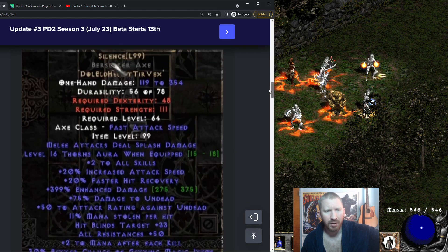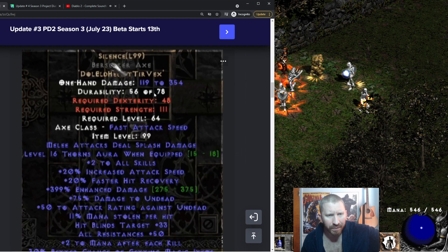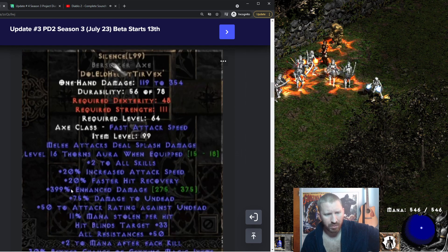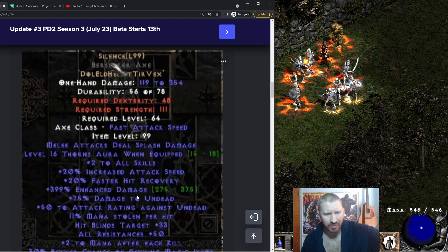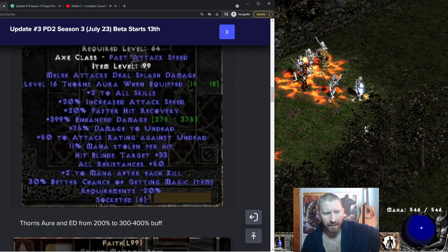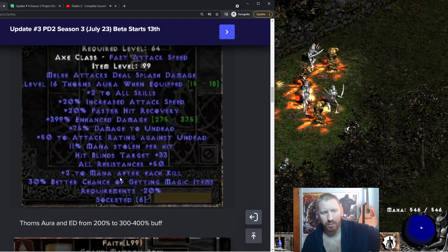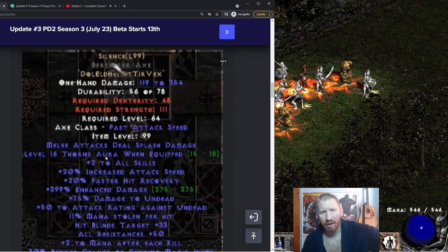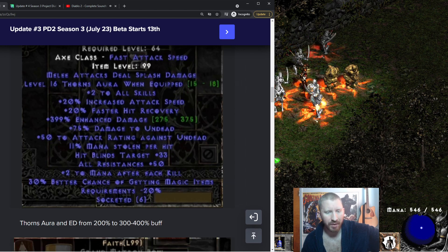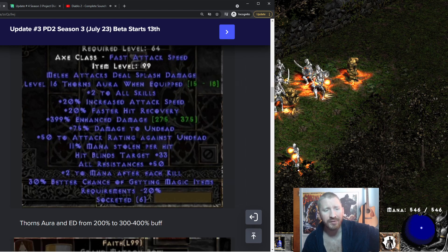Silence has a change as well. 399 enhanced damage — what? It now has Thorns aura on it. Thorns has been buffed in Season 3. The enhanced damage has been buffed from 200% to a range of 300 to 400%. I'm not entirely sure of all the details, but apparently Thorns is going to be relatively usable in Season 3. Back in Season 2 I put Bramble on my Act 1 Mercenary and Thorns wouldn't do anything — I even tested it with my Necromancer and you couldn't see enemy health drop at all. Apparently that's being fixed.